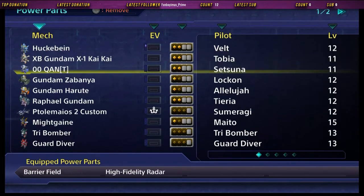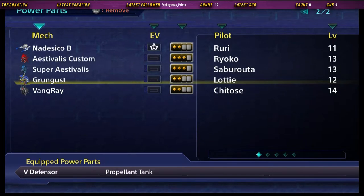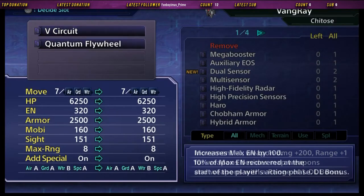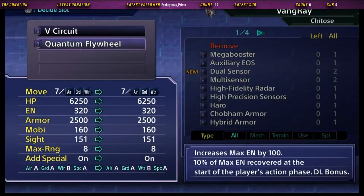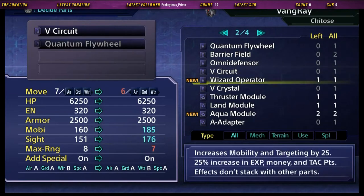Let's go over to Vang Ray. We have the V-Circuit, which boosts EN and has EN Regeneration, Movement, Damage, and Range. This drops my Range but boosts my Mobility, Dodging, Sight, and thus Accuracy — plus XP, cash, and tack points. So let's go with that one.